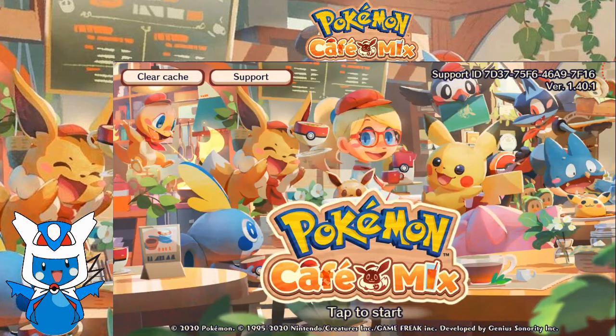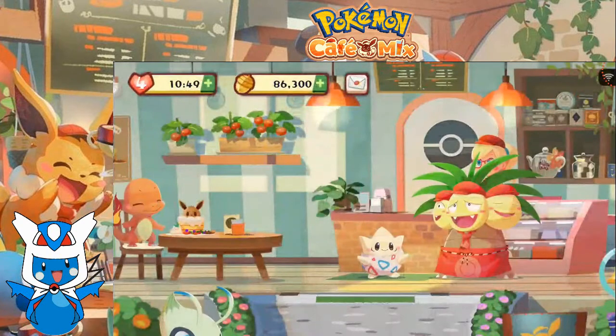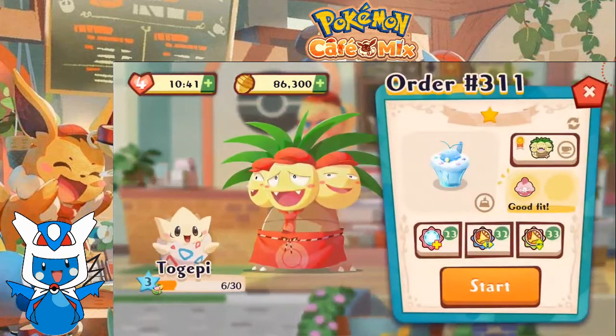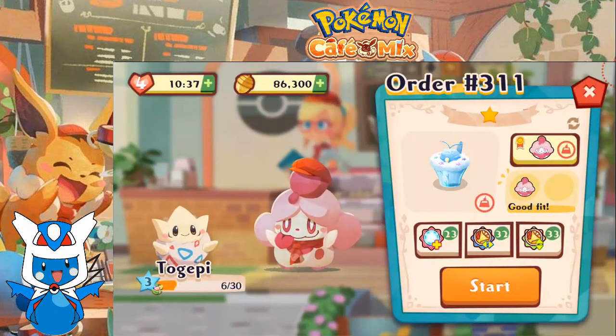Welcome back to Let's Play Pokémon Café Mix. Let's just jump into this. We are up to order 311. Let's take it on! Togepi wants some shaved ice of Slurpuff — let's serve it up.